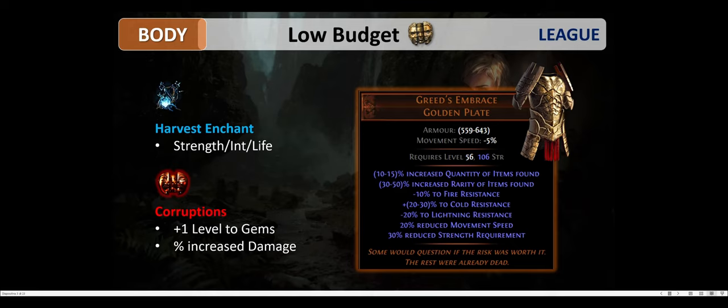As for the body armor, you can use Greed's Embrace, which provides up to 15% quantity and 50% rarity of items found. This is a very good magic find chest but it comes with three drawbacks: less fire resistance, lightning resistance, and movement speed. You can use harvest enchants to help with your attributes — strength, intelligence, or if your attributes are already fine, the harvest enchant for life. If you want to Vaal the chest, I recommend trying to get the plus one level to gems and 40% increased damage.